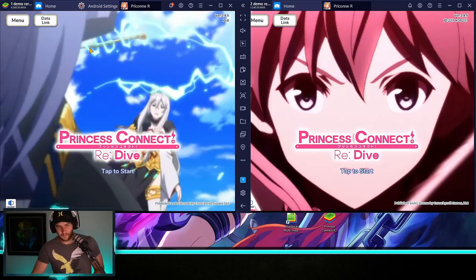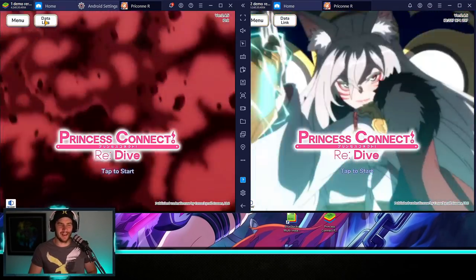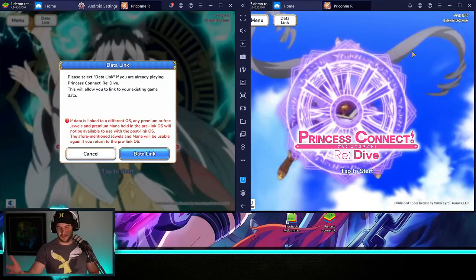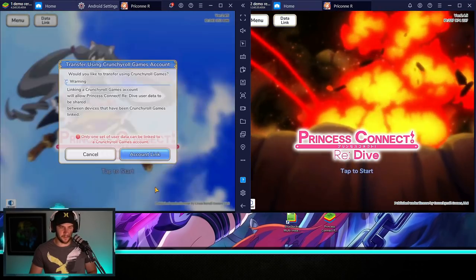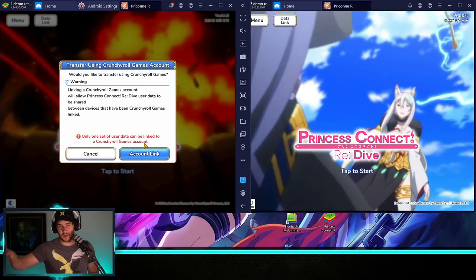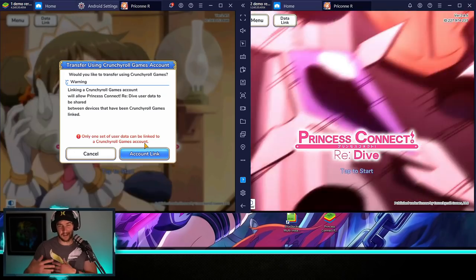With the zero ID account, we're going to hit data link. The one on the right I've already done a reroll on, so we're just back on the home screen. On the zero ID account, we go data link, then Crunchyroll, then account link. Go to Crunchyroll's website, make an account, and that's how you get your account. I'm just going to enter my details.